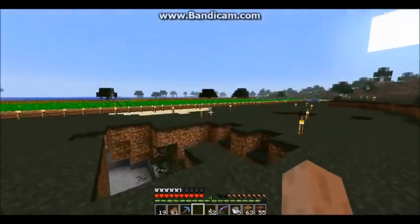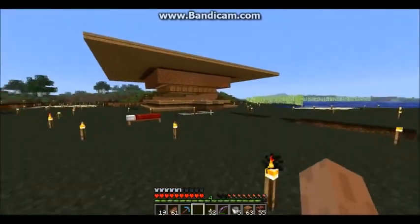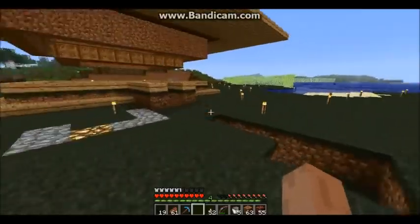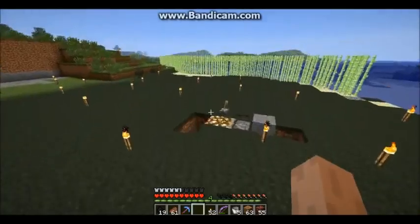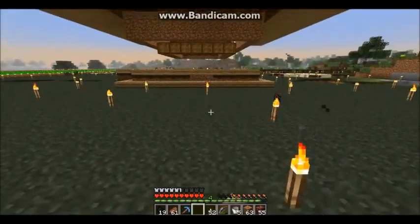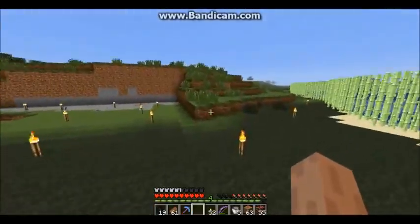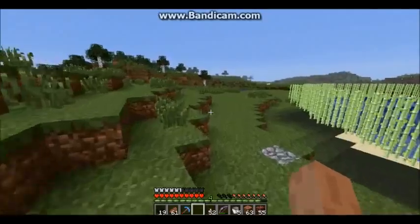I have a huge carrot farm and wheat farm. I have a witch farm, which is very bad right now. It spawns quite nice, but I need a way to kill them, to farm them — something like that.